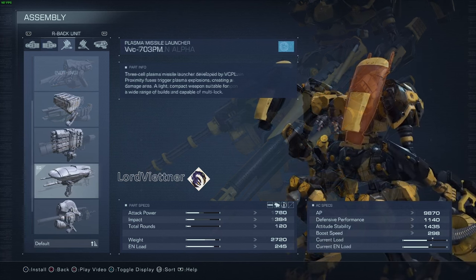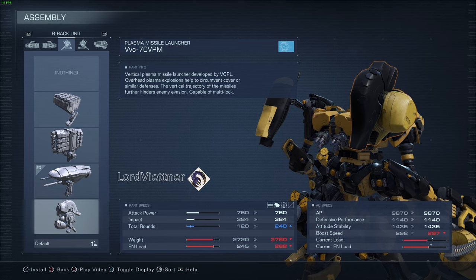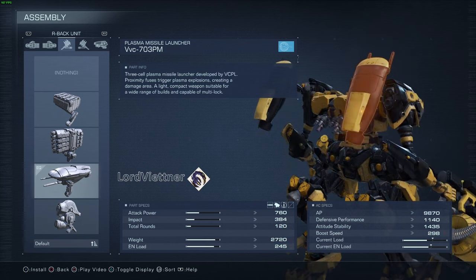Now for the shoulder weapons, I tend to run the VVC 703PM, which is the non-vertical plasma launcher. These are great because they have proximity triggers that explode when coming close to your enemies, dealing damage over an area. If you're fighting a boss with a weak spot on top, I tend to switch to the VVC 70VPM, which is the vertical version, however it's not proximity triggered. Both of these help deal with energy shields very well, as well as being difficult to dodge because of the area of effect of the explosions. Both also have multi-lock and are great for trash mob clearing as well.